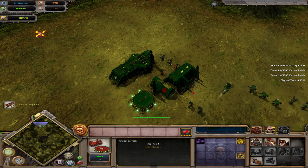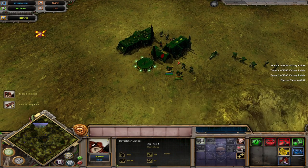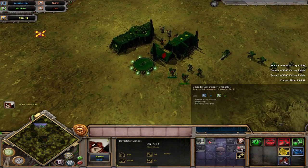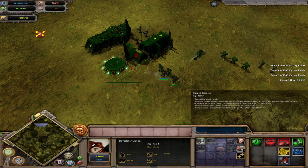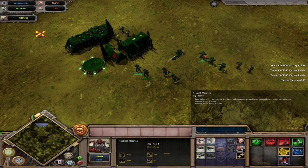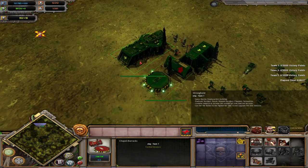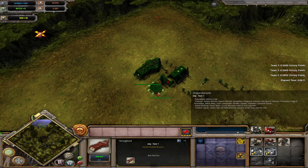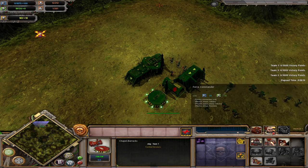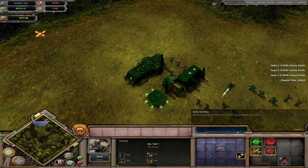Moving on to tier one, the only infantry unit you get access to is the Devastators. These are your long range firepower. They have big range weapon upgrades which specialize them versus vehicles, or later on just deal more damage. Pretty self-explanatory: you have Assault Marines or Attack Bikes up front, then Devastators in the back. Whilst the front units are taking the damage and tying up enemy units, the Devastators will set up and absolutely destroy everything from afar. To make up for only having one infantry unit in tier one, you do get access to two frontline heroes, which will help you tank for the Devastators.